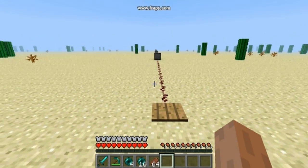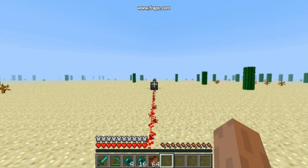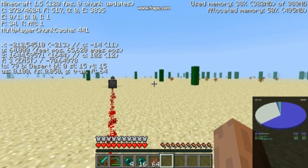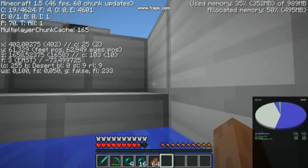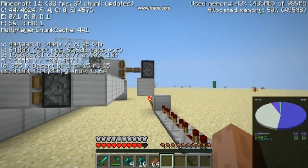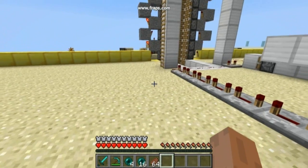We have some redstone that goes far, far away and we will press this pressure plate. Hopefully we will be teleported — look at the x-coordinate right now. We are now next to my teleportation device, and it's basically just rendering so you won't be able to see it all.